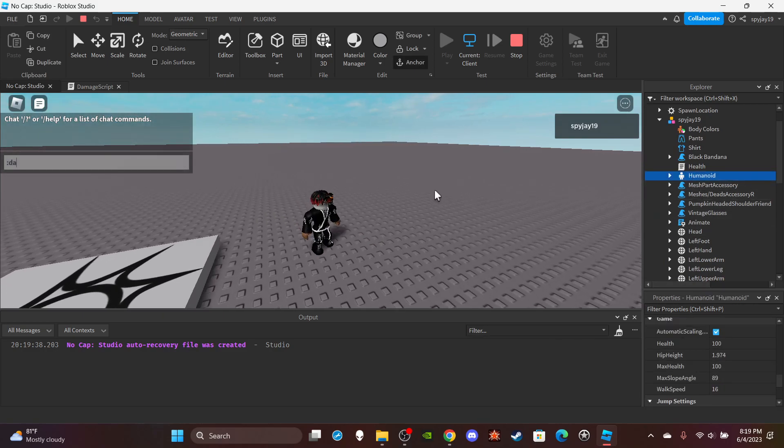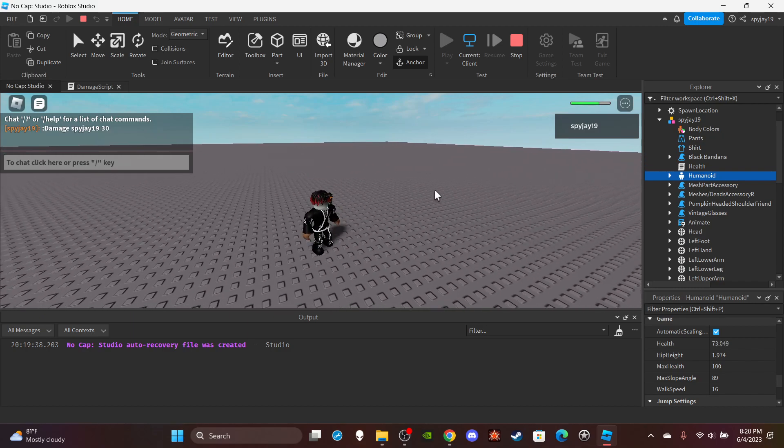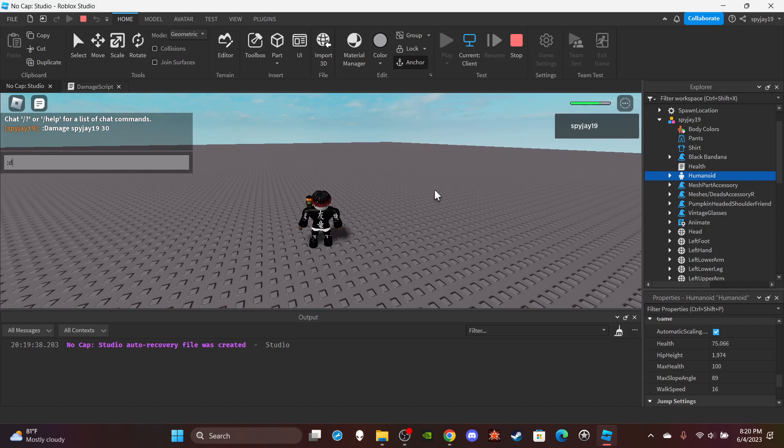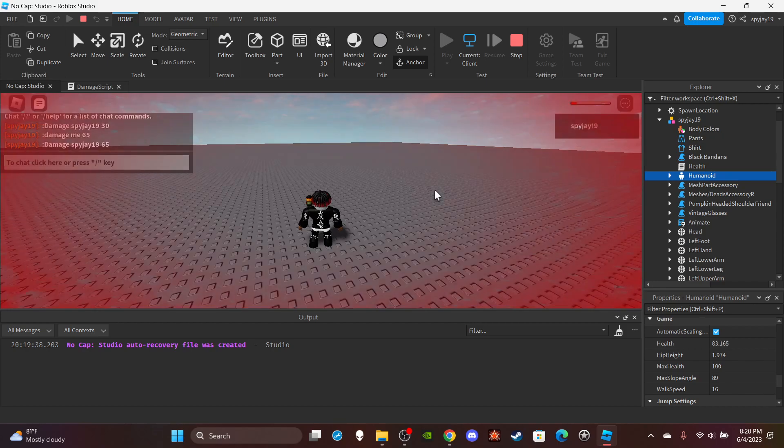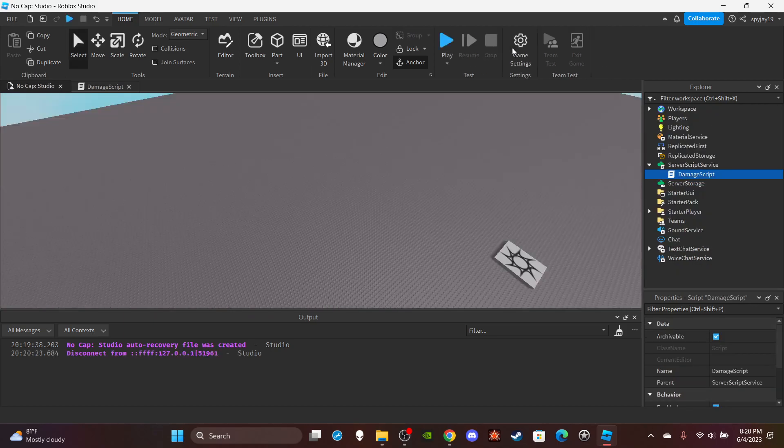Let me find my humanoid real quick. Yeah, I can see my health. So if I do 'damage spy j19 30' — as you guys can see it takes 30 health away. Then I do 'damage spy j19 65' — as you guys can see it works, and it's that simple.